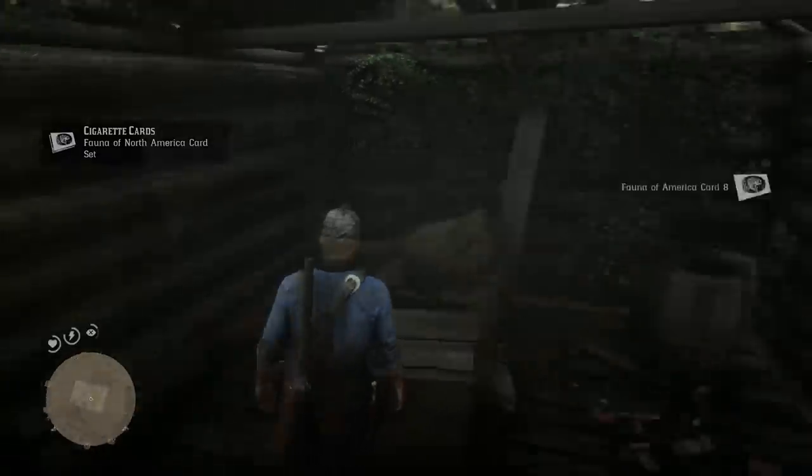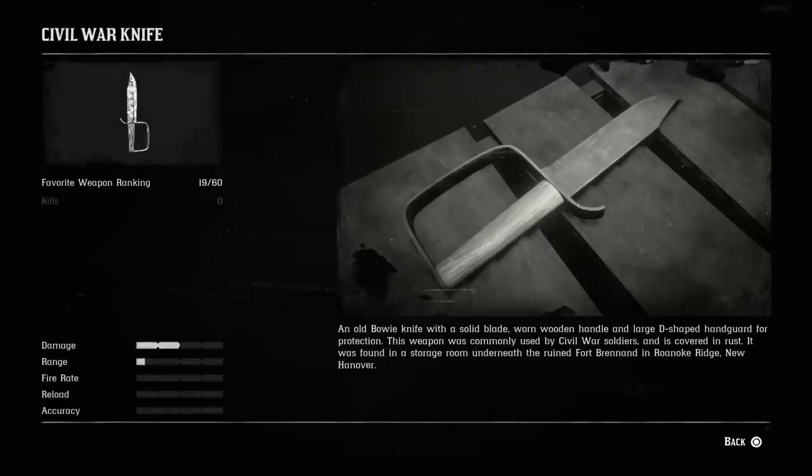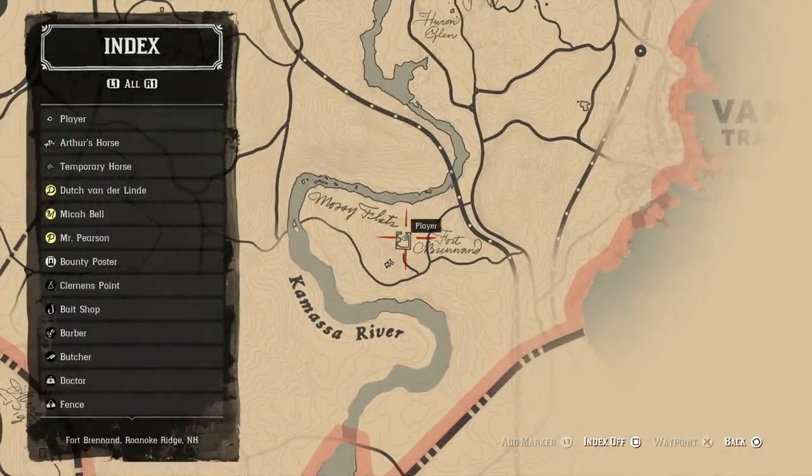The next weapon is the Civil War knife, found at an old Civil War castle. Go into the one hut and down to the underground bunker — on one of the chests you'll find the Civil War knife, an old bowie knife with a solid blade, worn wooden handle, and large D-shaped handguard. It was commonly used by Civil War soldiers and is covered in rust, found in a storage room underneath ruined Fort Brennard in Roanoke Ridge, New Hanover. While you're there, grab other goodies and the Civil War hat. The fort is just north of the Kamasa River and west of the Van Horn trading post.